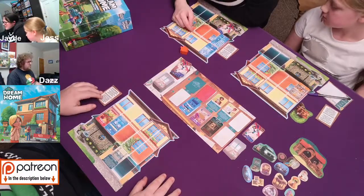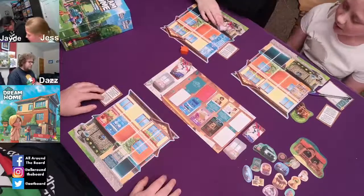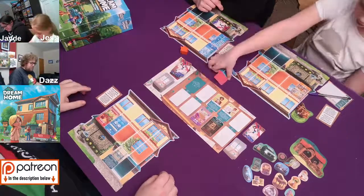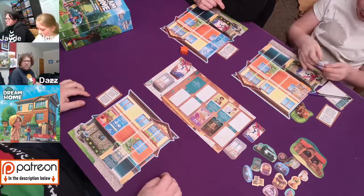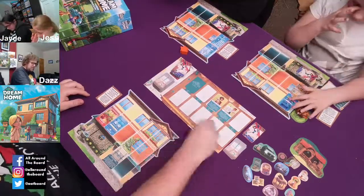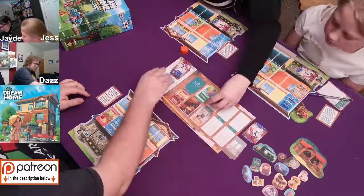Jade's got a bathroom. She's already got three points for functionality because she's got a bathroom on top and bottom floor. Well done. Who needs two bathrooms? It's just greedy. Well, if you're upstairs in your bed and you've got to run down in the middle of the night... Well, we live in a flat so we're on one floor. Jess, you're going. A lot of people have a bathroom on one floor and then a toilet. Anyway, these get wiped and we refill. We have a library come out - that's one of the unique rooms. Oh, and a laundry room.